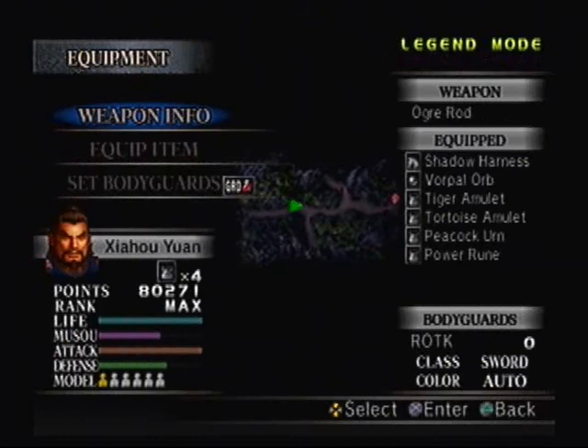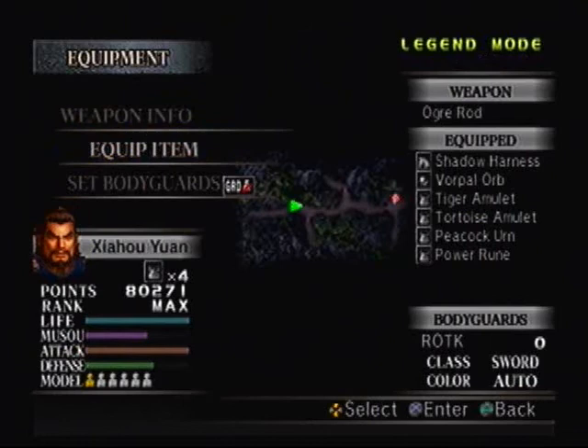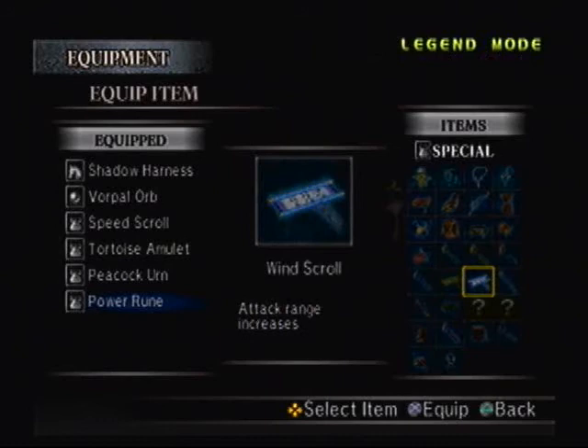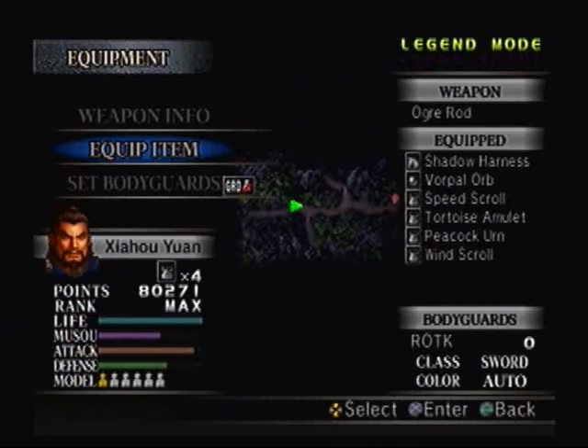For this mission you're not allowed any bodyguards — you're on your own. The Ogre Rod, the level 11 weapon, took me several tries to get because the requirements are just downright rough. You get a level 10 Tiger Amulet, level 19 Huang's Bow, level 19 Nanman Armor, and level 17 Elixir. That doesn't surprise me, because Xiahou Yuan is an archer in this game and his first charge attack is a bunch of arrows. I'm gonna swap out the Tiger Amulet and give him the speed scroll to move a little bit faster. I had to use a high-offense build to get the level 11 weapon, because you need around 300 to 400 KOs before Xiahou Dun shows up at the 7-minute mark.